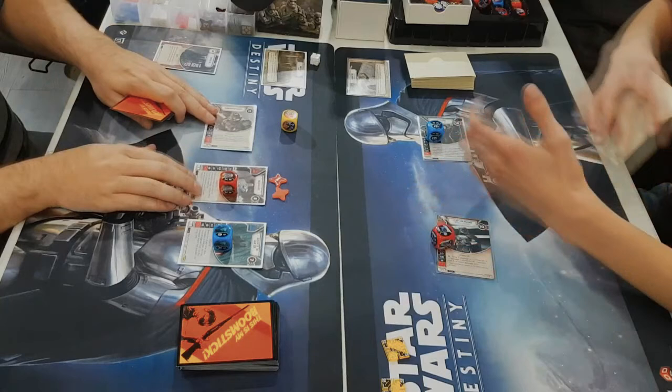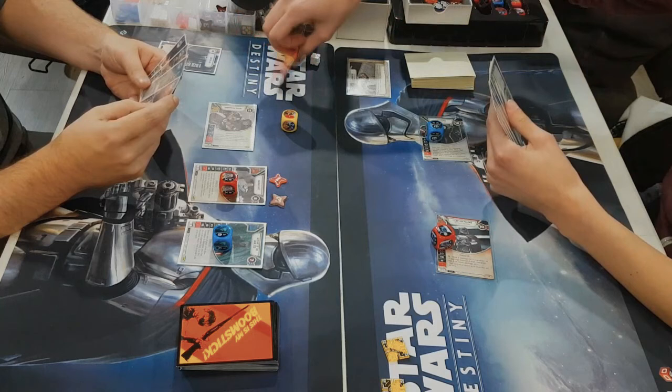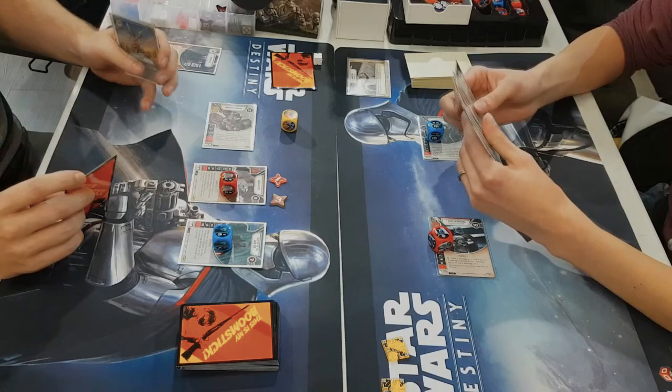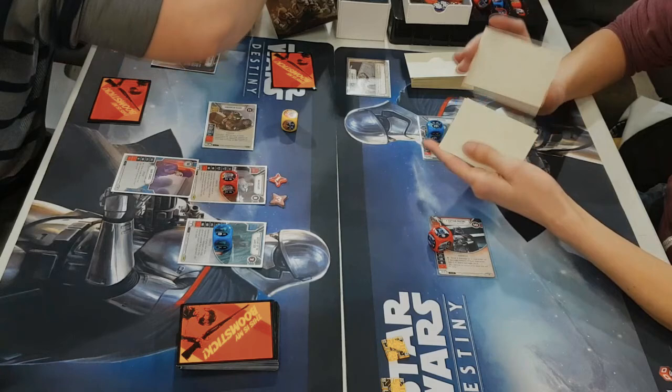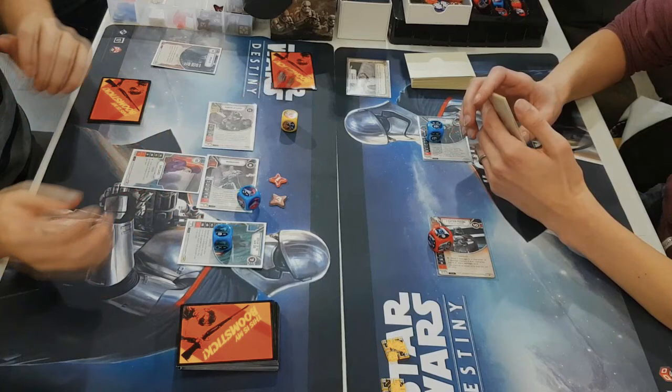The Hangar Bay states that you reveal the top card of an opponent's deck; if it's an event or support, deal 1 damage to a character. This is the first time I was actually able to use it this night. That kind of works good with Kylo, because you're getting a lot of damage just out of nowhere. Exactly — I don't see why you wouldn't play it, especially in this format when there's maybe half a dozen upgrades in your entire deck. Yeah, that's a good call.